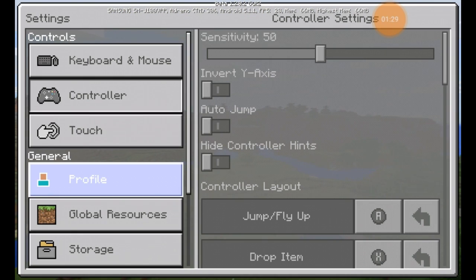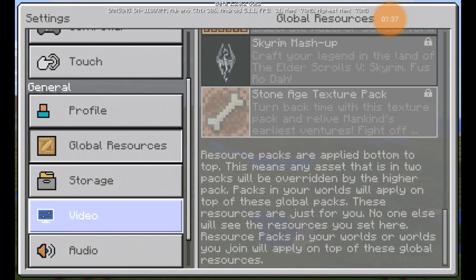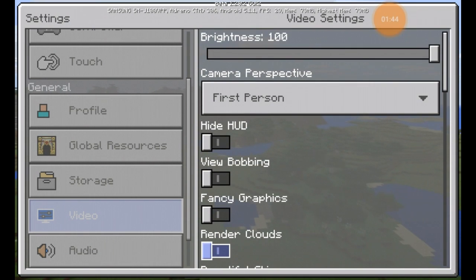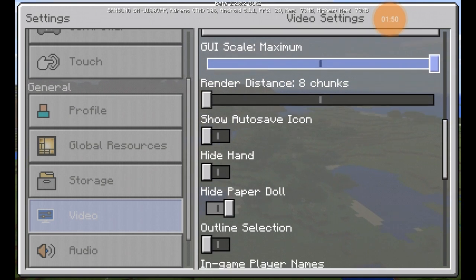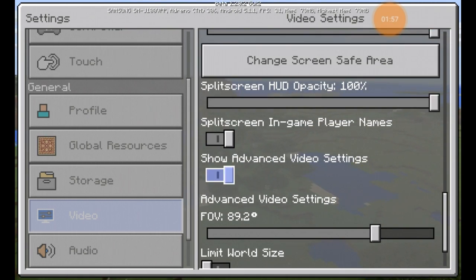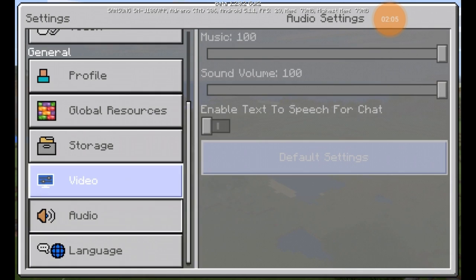It shows your phone stats and stuff like that. Getting into what else there is — I believe they might have changed a couple of things. Nothing really new here; everything else looks pretty much the same, but they did change around some video settings. Now you can do split screen and in-game player names. There are a couple of new settings added.